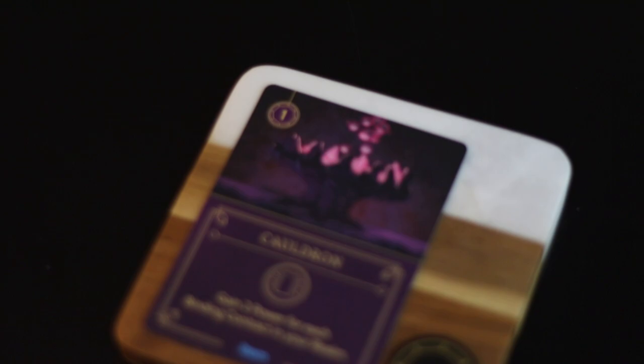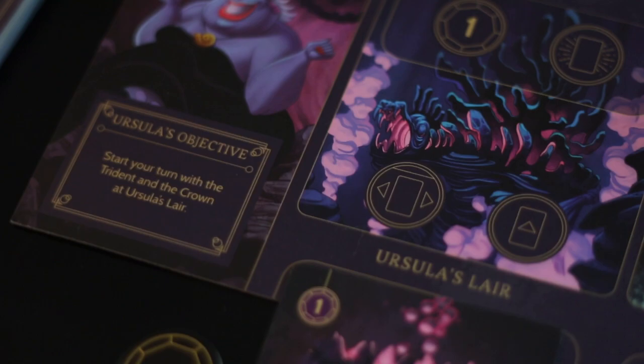The cauldron reads: activate — gain two power for each binding contract in your realm. Keeping binding contracts on foes instead of defeating them is a good strategy, as most of Ursula's fates are just big distractions. Ursula needs a lot of power to win the game, so getting the cauldron in your realm will be great to hit your goal faster.